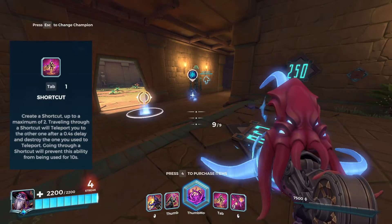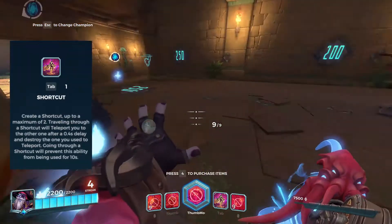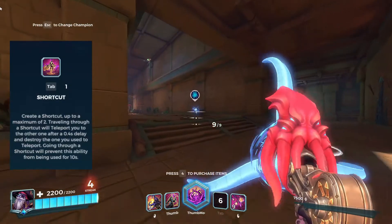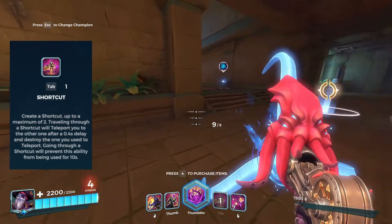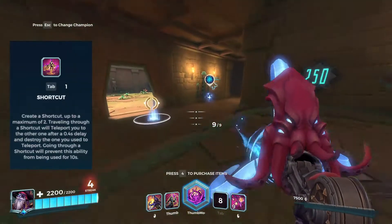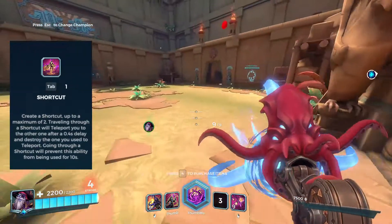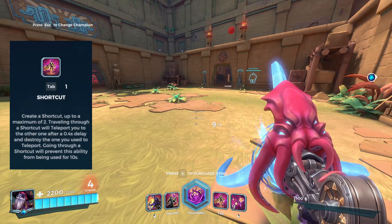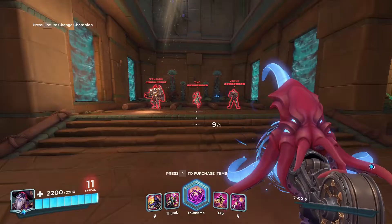Next is his Shortcut ability. I can place one down and fire, then place another one and it will transport me back to the first one, which destroys that second one. The first one stays, so I can place another down and go back to where I was. It's not the best mobility in the game but it's fairly good. It's also great if you have a card that heals you while standing near a shortcut — gives you good sustain.